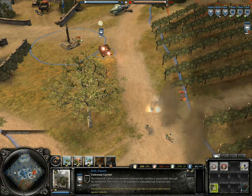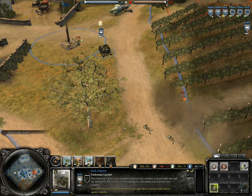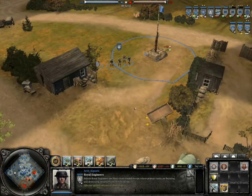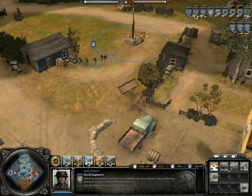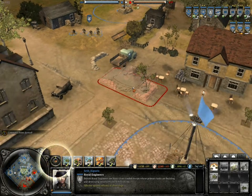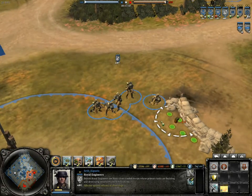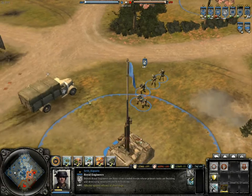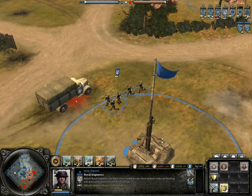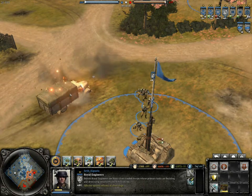In the platoon command post you can deploy Royal Engineers, a .55 caliber armor-piercing sniper, and an Ordnance QF 6-pounder AT gun — QF probably standing for quick firing. Royal Engineers cost 210 manpower and come equipped with submachine guns, making them good for short-range engagements. They can place mines, razor wire, various defenses, and can remove cover or obstacles with a small demolitions charge. The charge costs nothing and I haven't seen an instance in which it killed a unit.